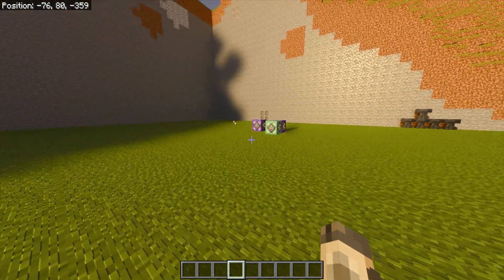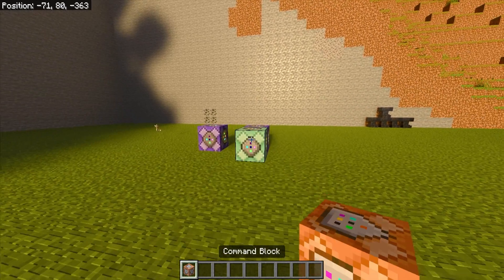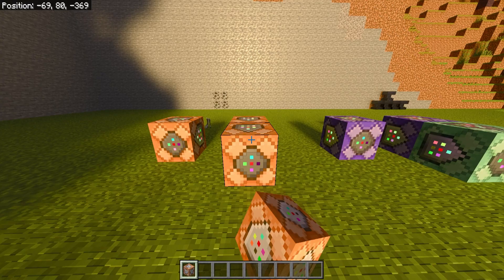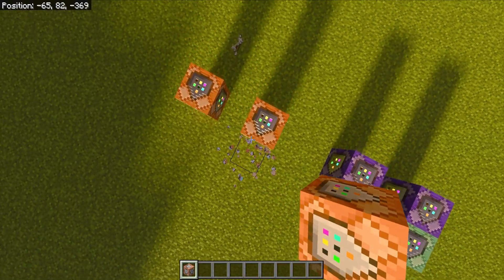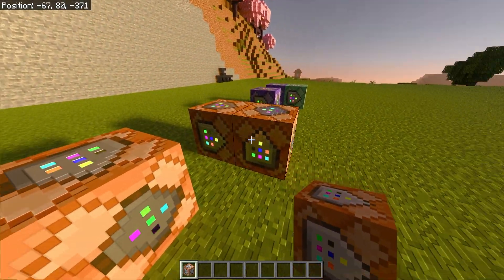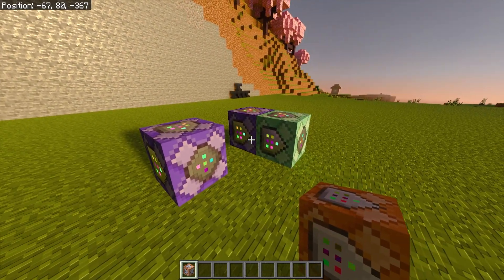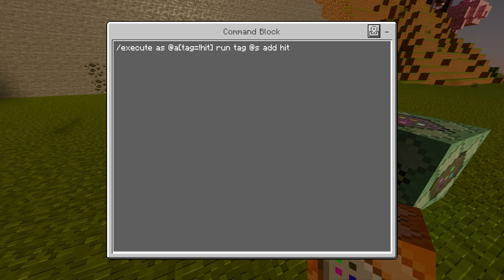The first thing you want to do is give yourself a command block. Do slash give, your name, command underscore block and you'll receive one in your inventory. Next, place down your command blocks — one will be alone by itself and the other setup will be two command blocks together. Make sure that the arrows are facing the same way for the two-command-block setup; if one is facing upwards or the wrong way, it will not work. This first command block is going to be repeat, unconditional, always active, and the command is: slash execute as @a bracket tag equals exclamation mark hit and bracket run tag @s add hit.